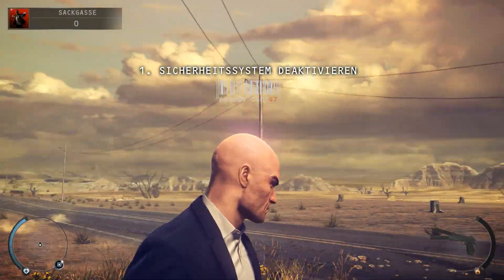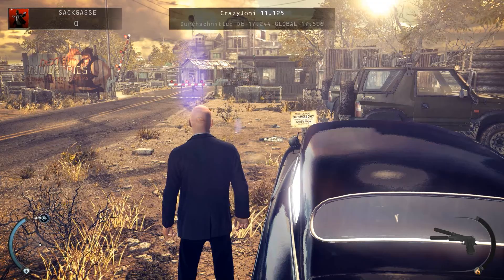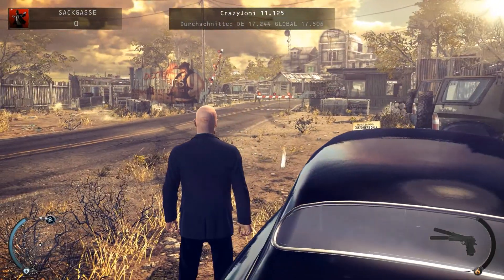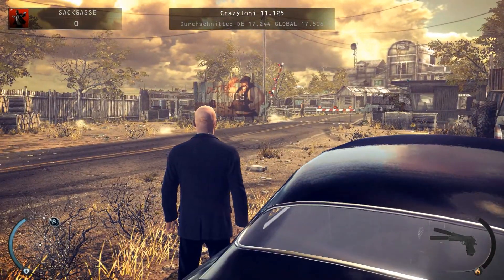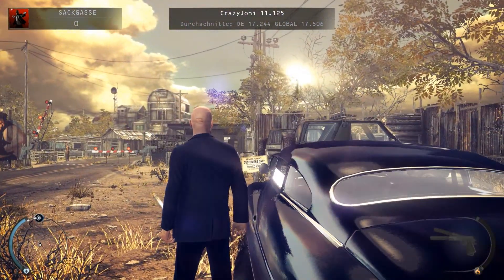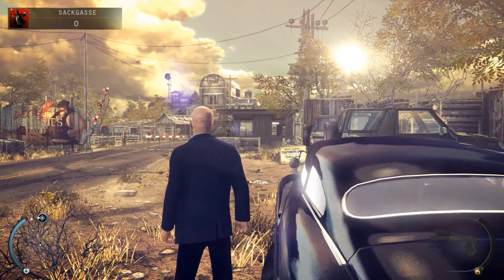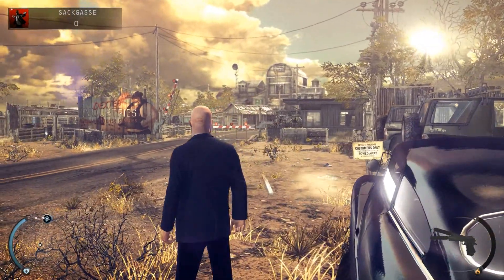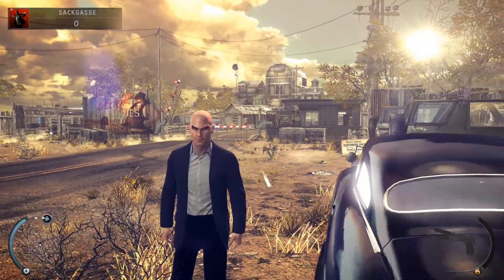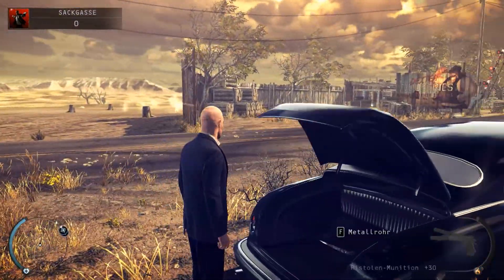Herzlich willkommen zurück zu Let's Play Hitman Absolution. In der letzten Folge haben wir mit Lenny und seiner Gang abgerechnet und sind nun bei dem Unternehmen seines Vaters, bei Dexter Industries, angekommen. Ziemlich heruntergekommen sieht sie aus, mitten in der Wüste von South Dakota.